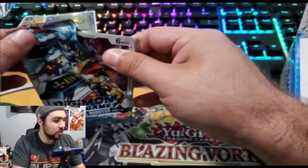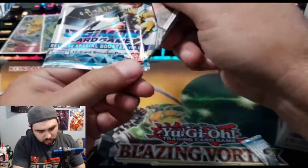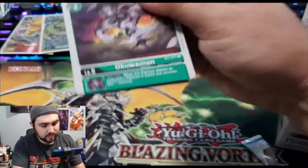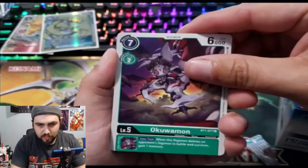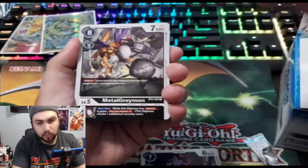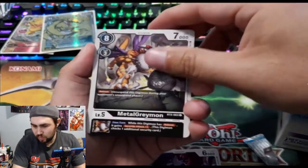Man, why are these so hard to open? Like honestly, anyone else feel that way or is it just me? Agumon — let me see if I can get it — okay. Metal Greymon. I really think black is going to be so good once we catch up — that's wild.